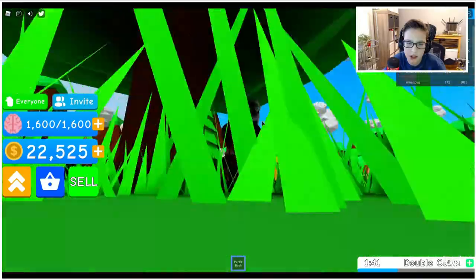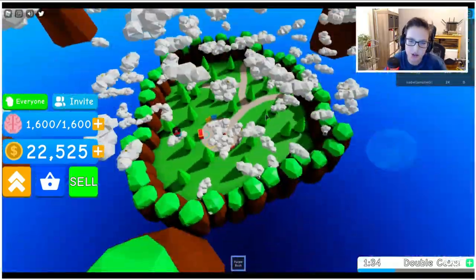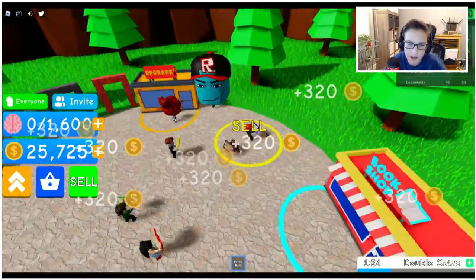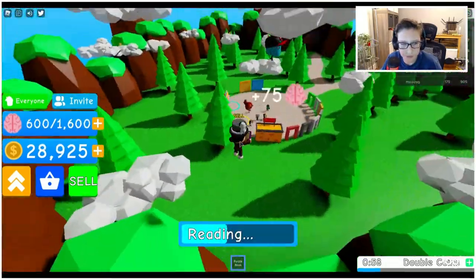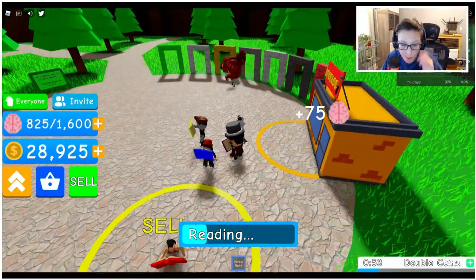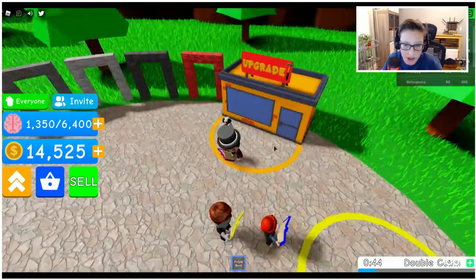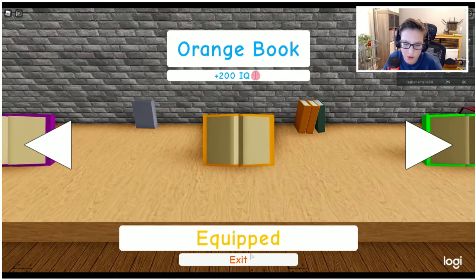Oh, a coin! You can't jump on those trees. How do you get to the island up there? There are so many clouds you can jump on. You can only jump so high. I got 28,000 coins! So the more brains you have, the higher you can jump — I'm jumping higher every second. Let's hit upgrade — 14,000 down.